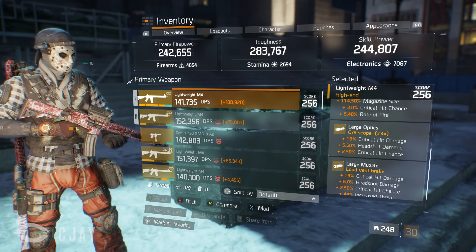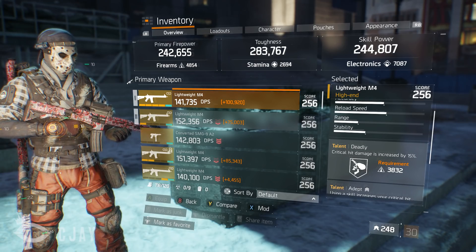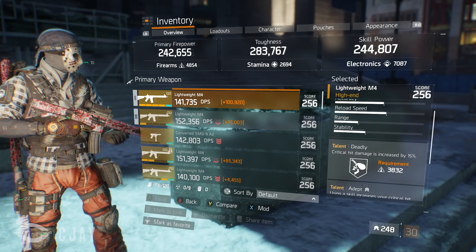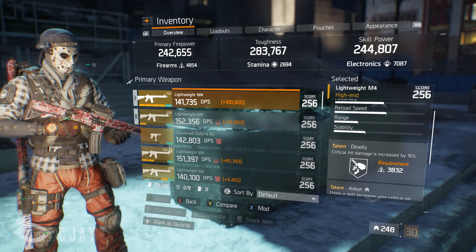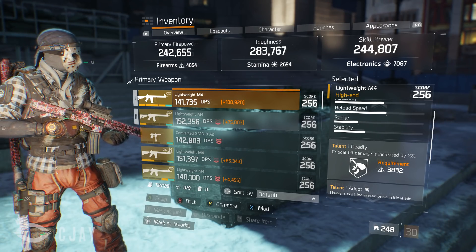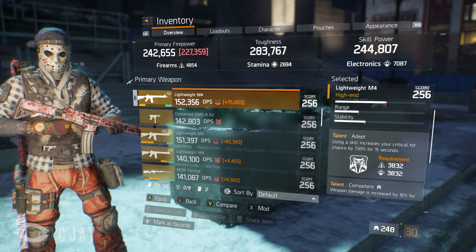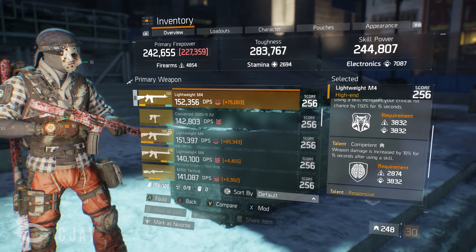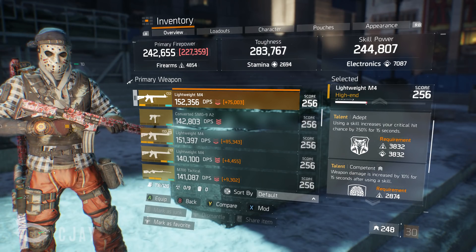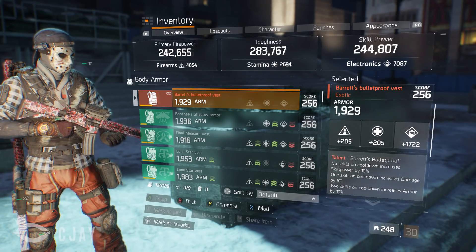If you don't want to run Deadly, you can run Unforgiving and get the raw damage when you're losing health, which is also pretty good. The reason I run Deadly is because I have a lot of skill power — 244k — so my pulse is hitting really well, making Deadly an extra bonus. I don't really use my secondary, but you could throw in some PvP talents on it if you want. Feel free to be creative with it.